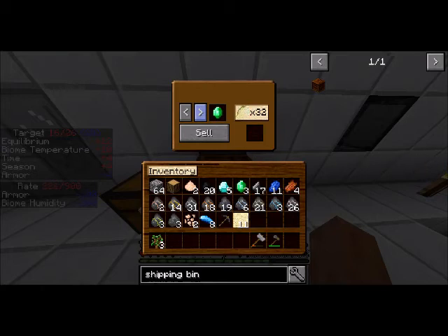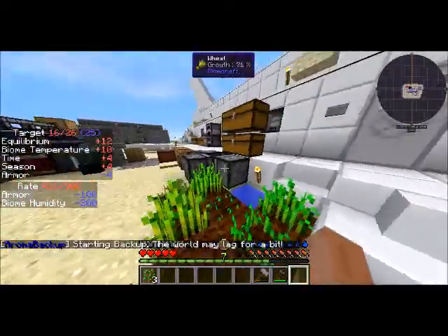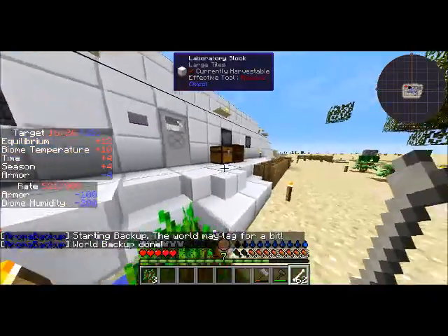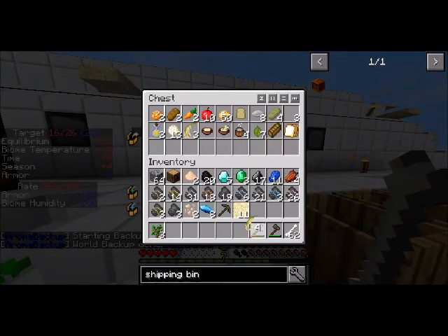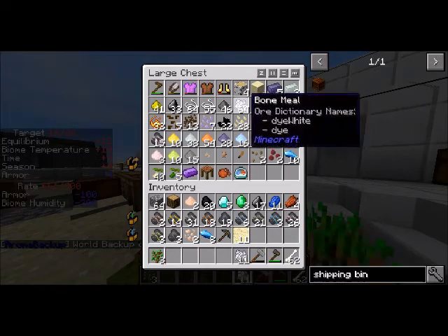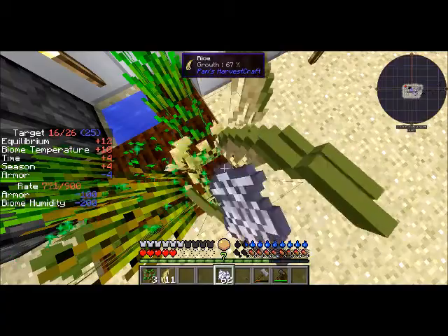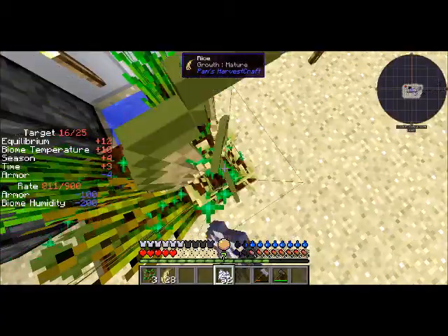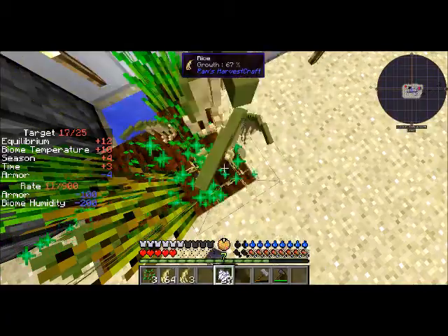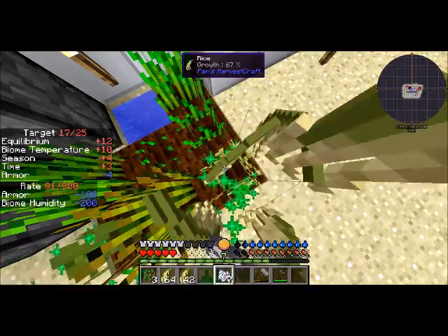Let's go for rice. I'll do rice. Let's grab a single piece of rice and bone meal this bad boy up. Yeah, this is much more profitable than wheat. So much rice, and it's easy to get more bone meal, especially since I have my mob spawner up and running.